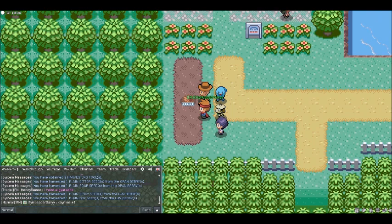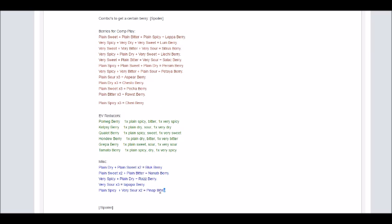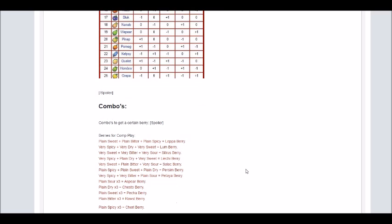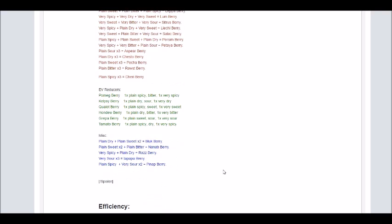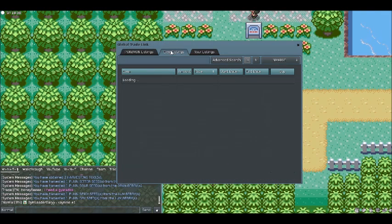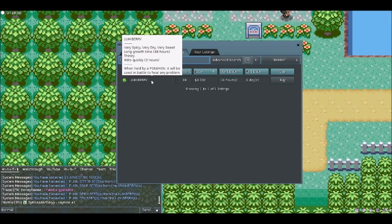And Gym Leader Gary, thank you so much for putting the combinations in your guide, because I don't have the Kelpsy Berry in my bag to refer to. Thank you so much for putting in all these combos — I'll link your guide down in the description below. No problem. But there's also a small trick you could use: just go to GTL, go to your items listings, search up the berry you want, and hover over it. It should give you the recipe, its wilt time, and grow time.